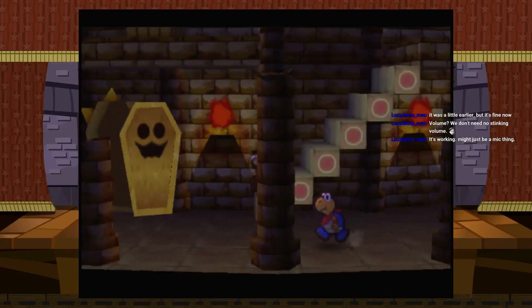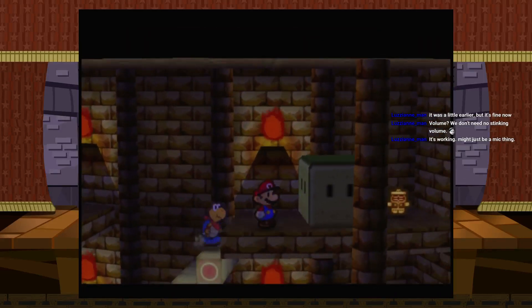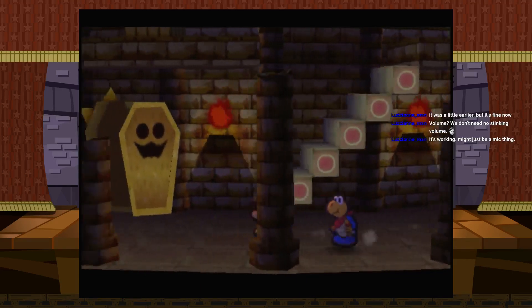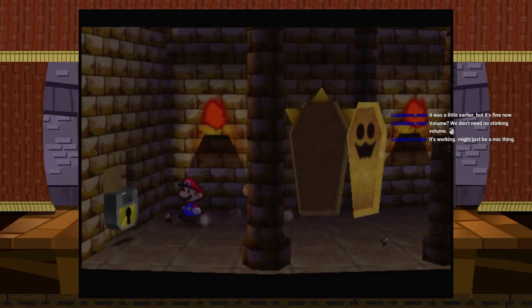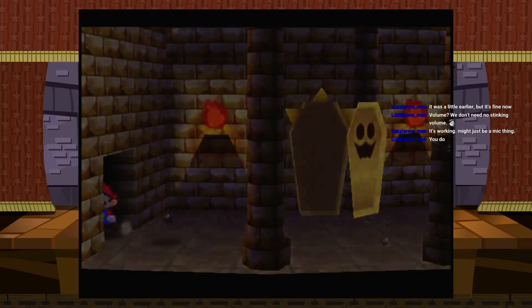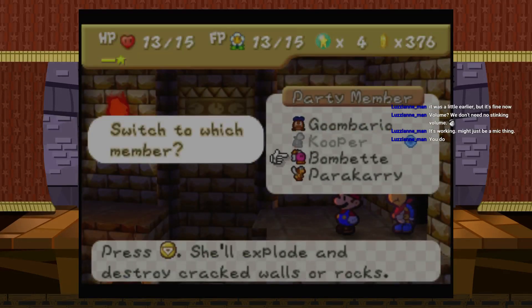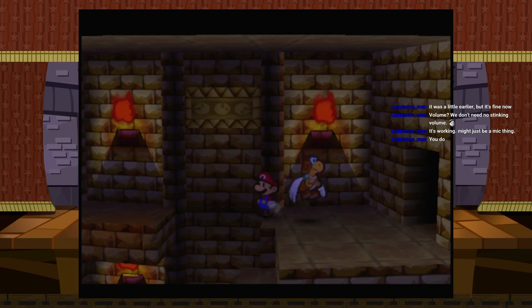I'm guessing we get a new hammer in this dungeon since there are these blocks. Can I sneak past it? No, I can't. My mic — I don't think it's very good quality, it's just a headset. That was like 20 bucks — that's probably the problem to be honest. I would get a new one but I've already sunk more money than I should into streaming, so my wife wouldn't let me put any more money into it at this particular juncture.